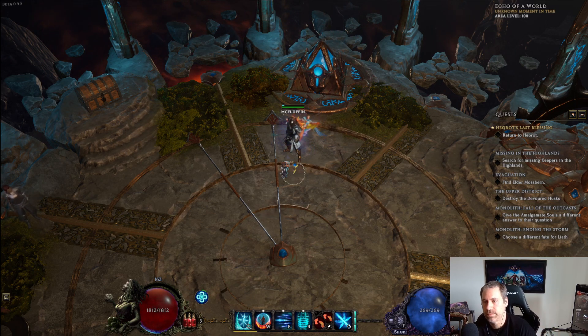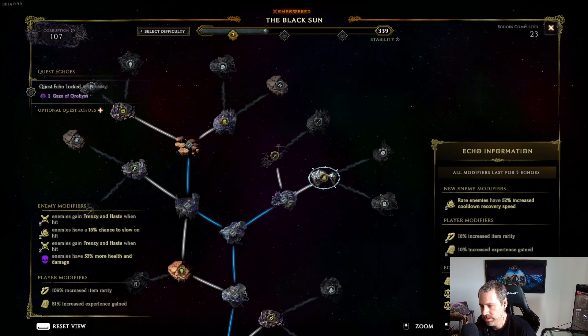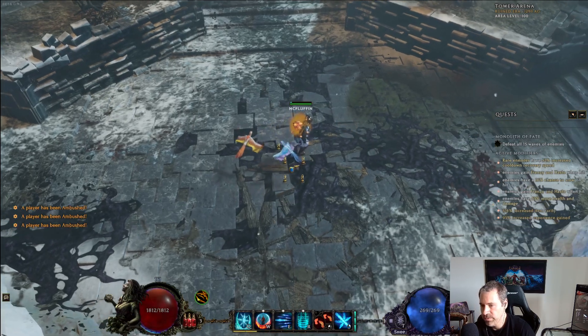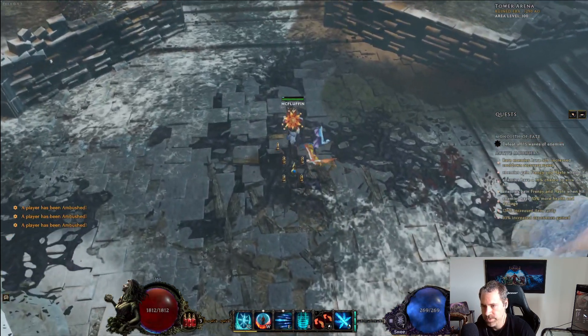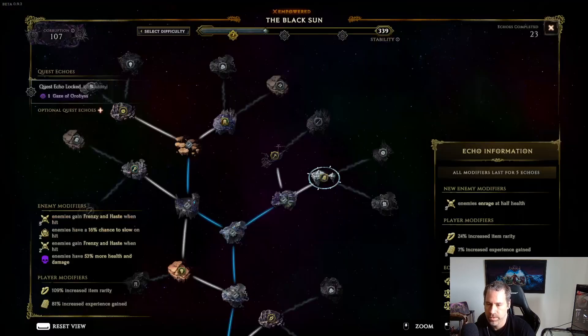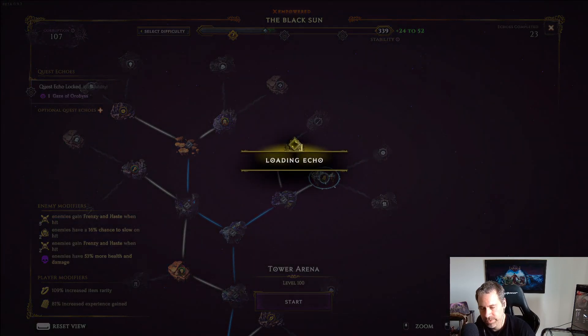You can walk in. All right, this is an arena. Click on it. Load the echo. And the minimap will show you if there are any caches in here. This one doesn't have any caches, so we can immediately teleport out. Go back in, and it's going to reset everything in the arena.